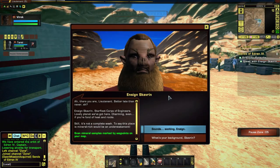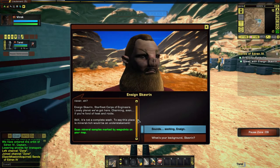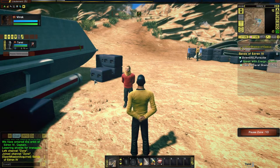'There you are. Better late than never.' Ensign Skavrin, Starfleet Corps of Engineers: 'Lovely planet we've got here. Charming, even — if you're fond of heat and rocks. Still, it's not a complete wash. To say this place is mineral rich would be an understatement.' Time to get mining! You can find mission objectives on your minimap. Take mineral scans.